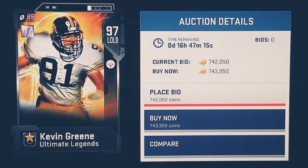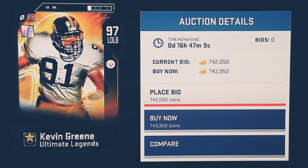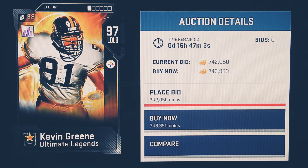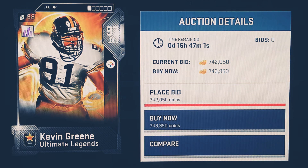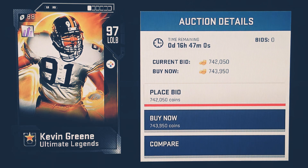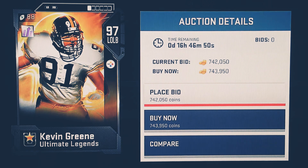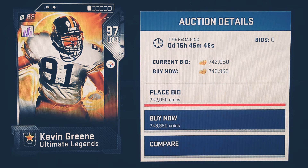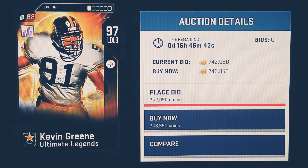This card right here might be — depending on what type of defense you run — I see a lot of people put that Lorenzo Taylor card out at end. He might be right on par with that, and I'm not saying just as a pure linebacker, but if you put him on the line he's gonna be virtually unblockable. I like this card.